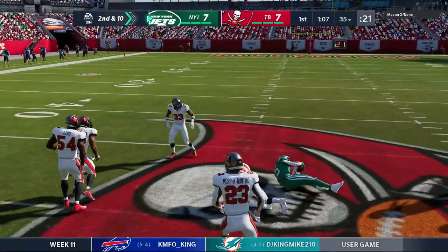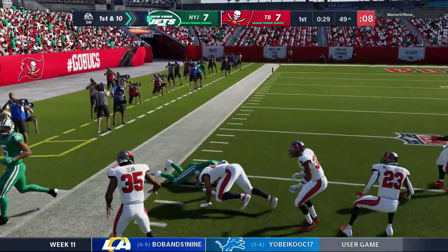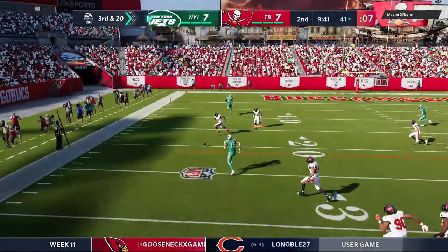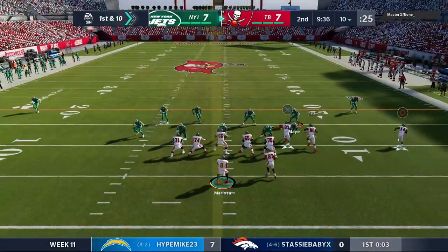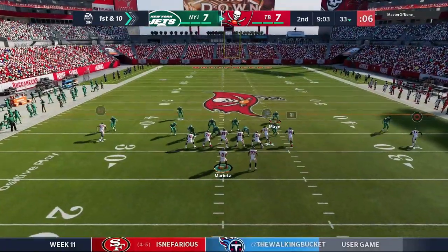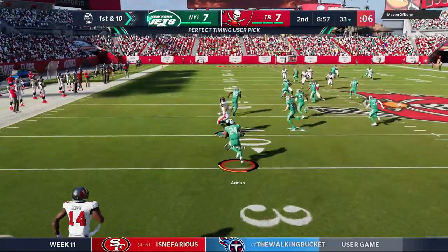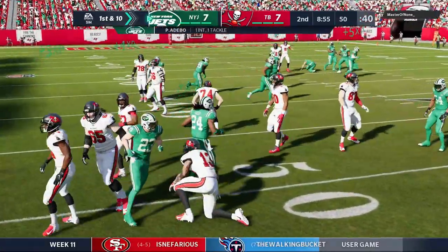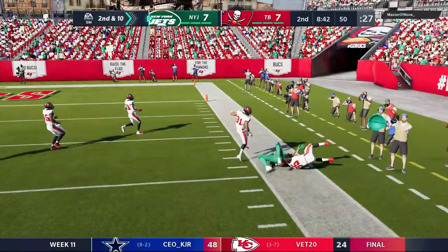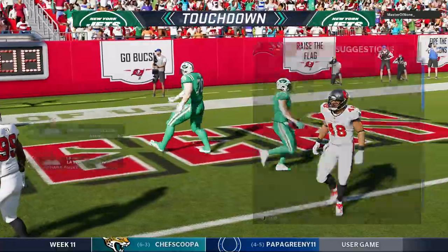Martin breaks another nice run across midfield, saved by a potential touchdown tackle from Antoine Winfield. They go to White who gets a lot of yards on the left side — we're getting gashed on the ground. On third and 20, Darnold drops back but pressure got to him and he misfires, forcing a punt. We start at the ten yard line. Mariota finds Gronkowski for a great catch, but then throws an interception intended for Godwin. Darnold gets great field position and White gets into the end zone — Jets lead 14 to 7.